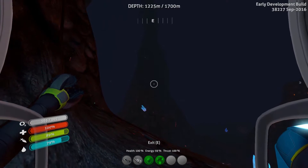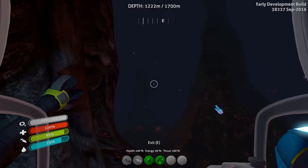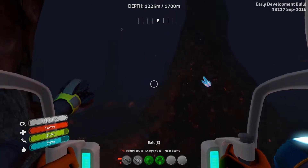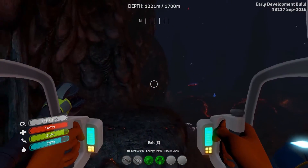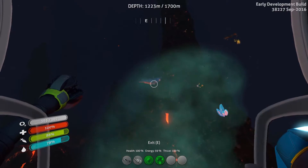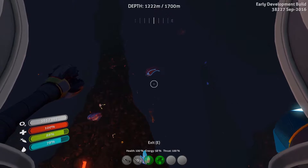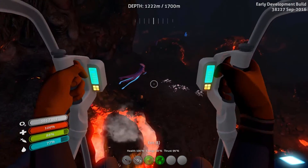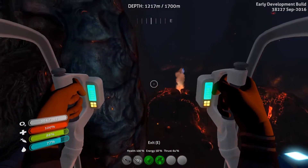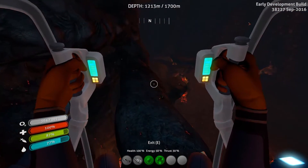We're getting into a somewhat more open area — I'd be anticipating seeing a sea dragon around here somewhere, which is why I'm hugging the walls. I want to get out and scan some of this stuff but I don't want to leave the comfort and safety of my beloved prawn suit. What are the odds that I'm just going to be wandering around and the sea dragon is just going to literally spawn on top of us? I'd bet ten bucks that could occur.